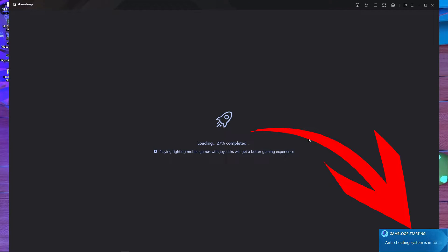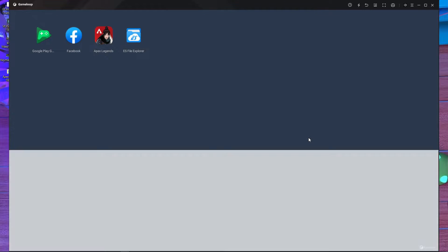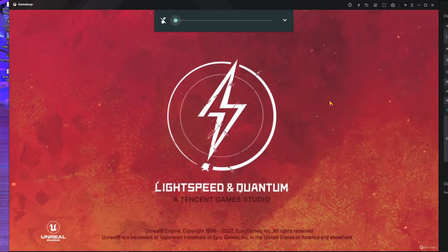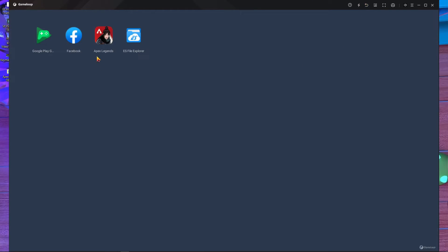Here in the right side corner at the bottom you can see: 'Game Loop starting with anti-cheat system enforce.' So you need the anti-cheat system enforce for playing this game. If you don't have anti-cheat enforce, then you can't play this game in your Game Loop emulator. This is the way to fix this problem.